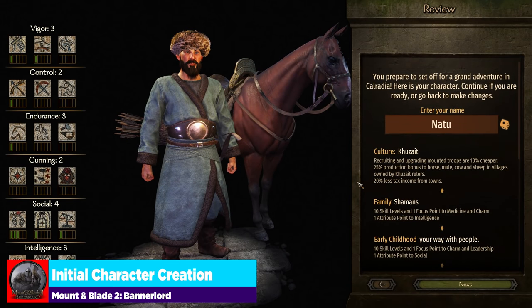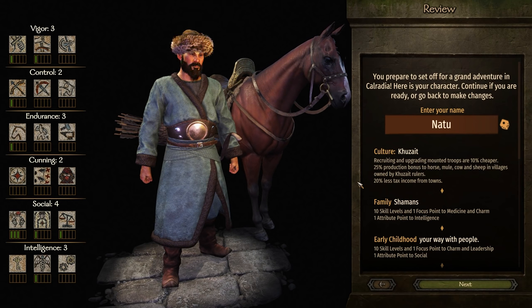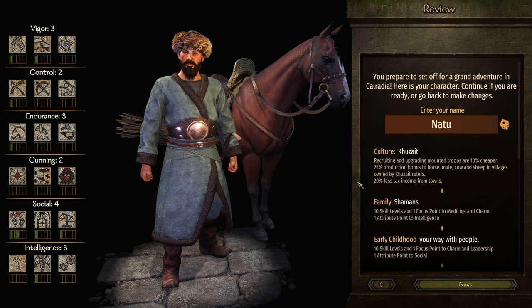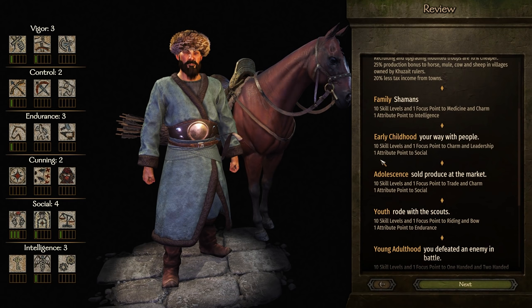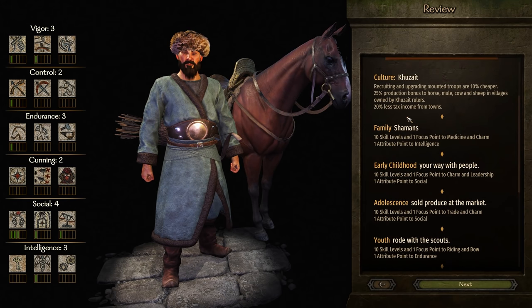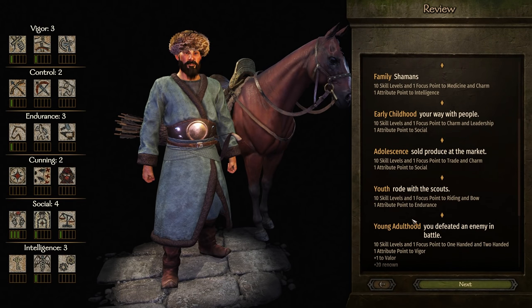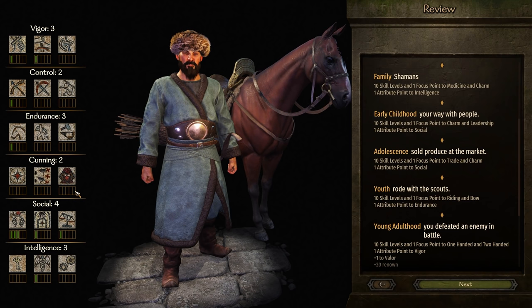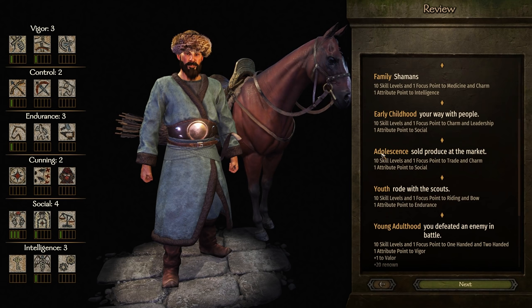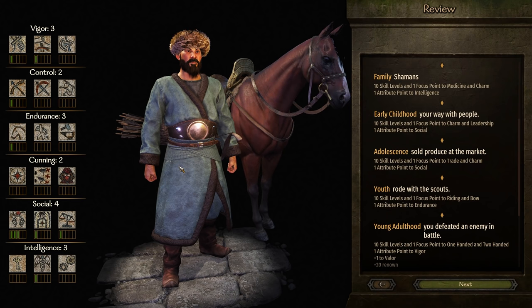Moving into initial character creation, you can go through the prompts from a roleplay standpoint, but this is the character I've created for this build — focused on a horse archer style. I've chosen family, early childhood, adolescence, youth, and young adulthood according to a specific path. I'm using Khuzait as the culture, which dictates each one of these options. Each culture has a different focus when it comes to these options. For example, Sturgia is the only culture that will allow you to start with max focus points into roguery, and Vlandia focuses on riding and polearm.